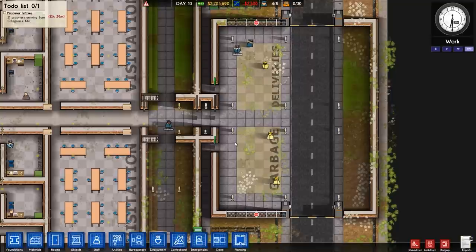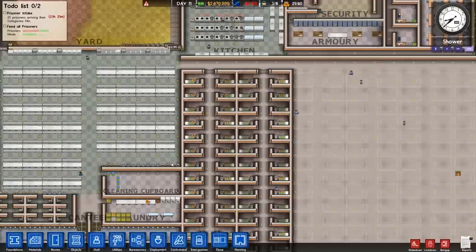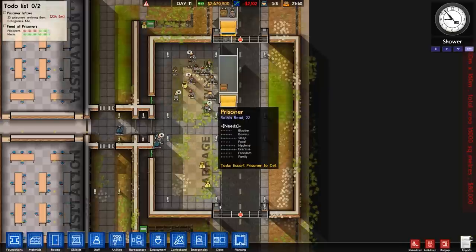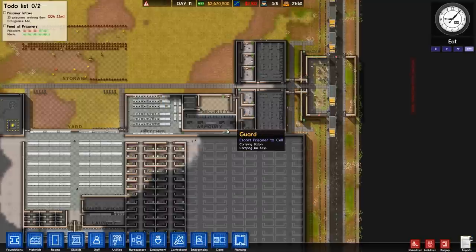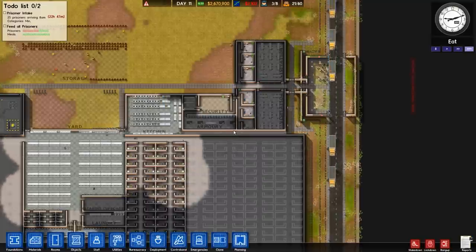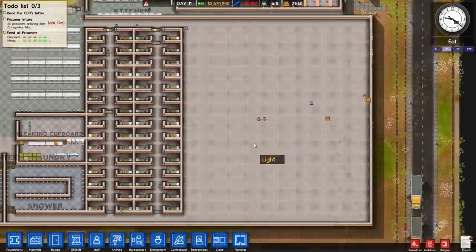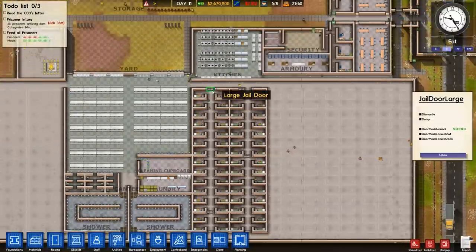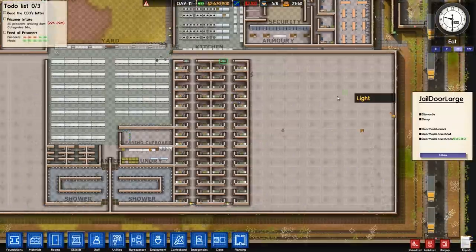Welcome back — we've just got the prisoners apparently. Yep, there they are. Look at them, filthy bunch — they've all got lots of needs as usual. The fog of war's turned on even though I said no. Basically there's a bug with the game at the moment where even if you say no to the visibility — the fog of war — it'll still leave fog of war on even though it's not meant to be on, which is super annoying.